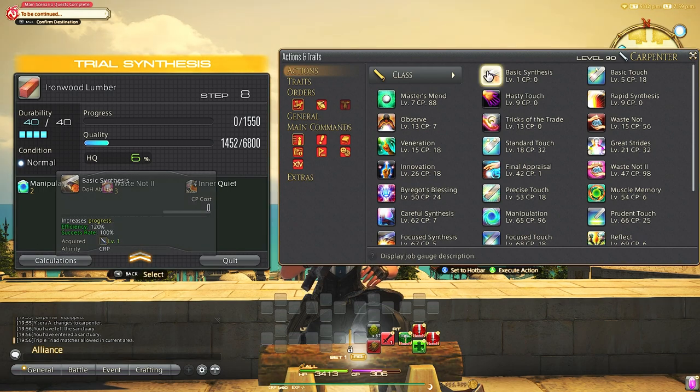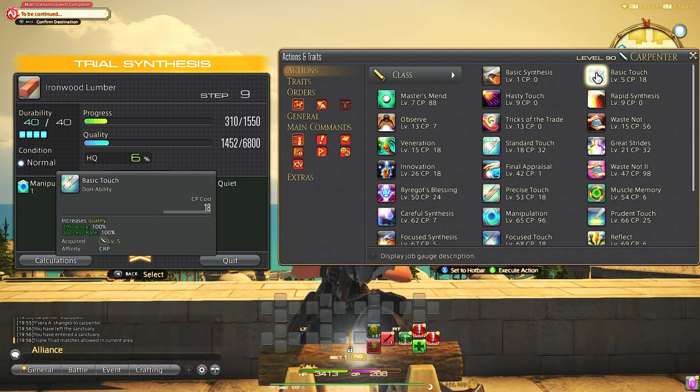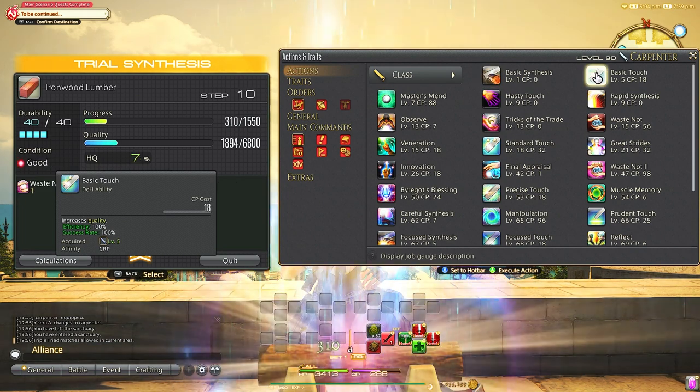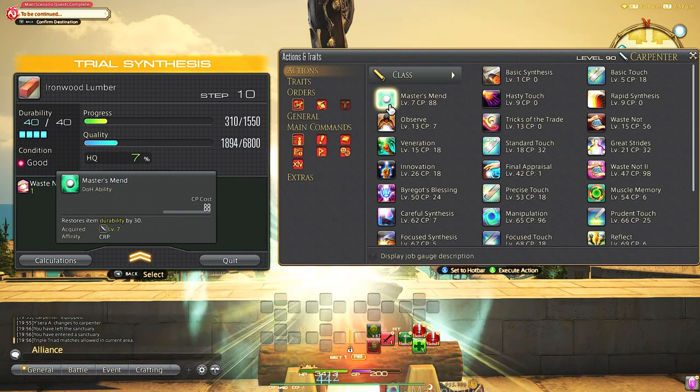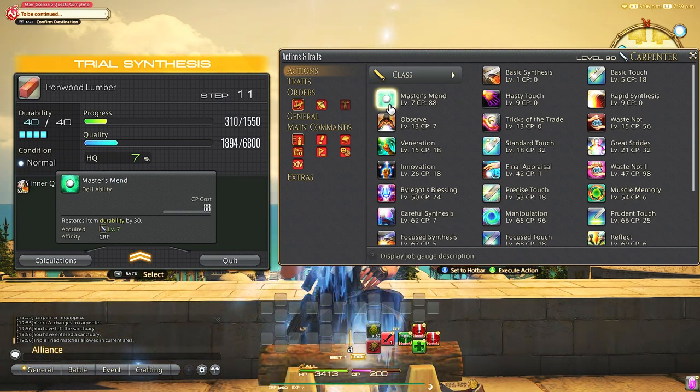Now let's run down the abilities. Basic Synthesis increases the progress bar — our basic progress move. Basic Touch increases the quality bar — our basic quality move. Master's Mend uses CP to restore durability to an item. You'll be using this often at lower levels.